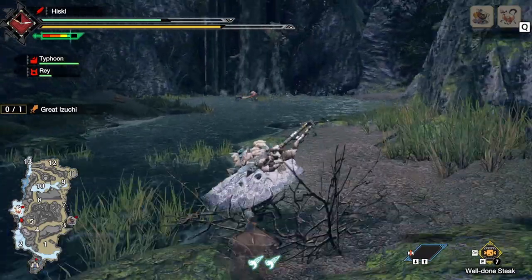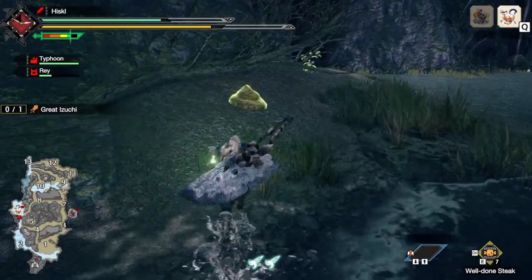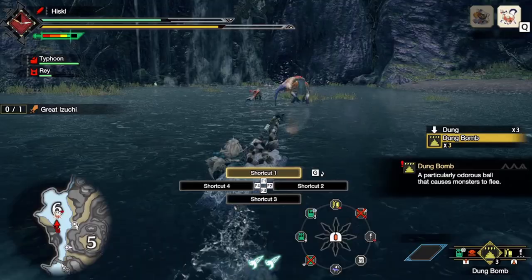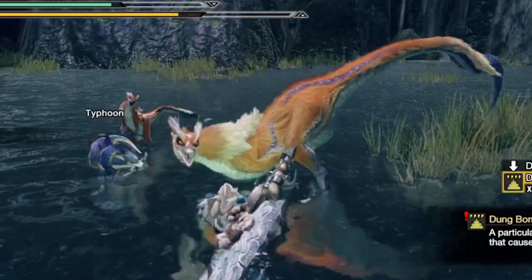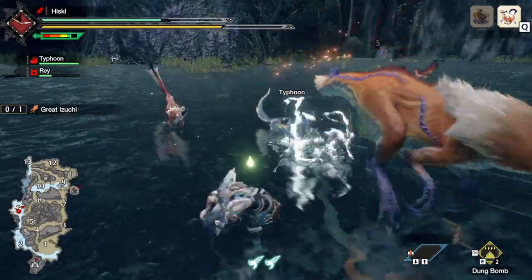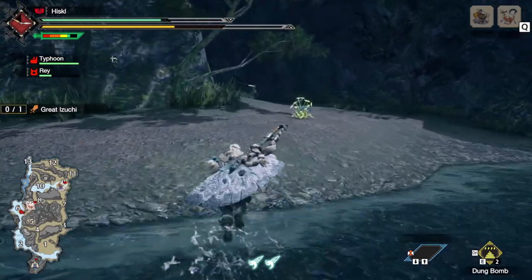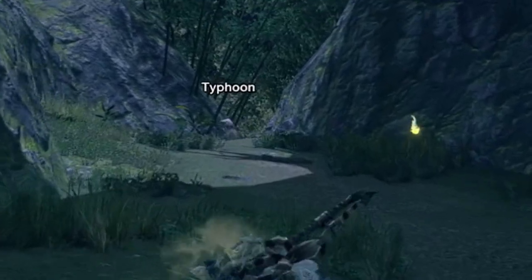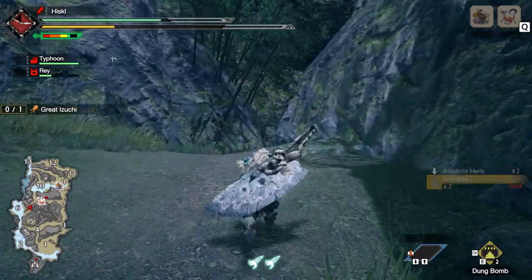Oh, this game is so much fun! Is that poop? Oh, it's poop — get some poop. Yeah, dung bomb! Let's throw it at this guy — yeet! Now you stink, take a bath because you stink. Where you going? Your boy's following you. What's up, Great Izuchi? Chase him, Typhoon! He's an attack dog with a spicy version of an attack dog — that's crazy. So, how do we ride?